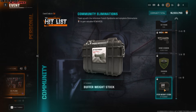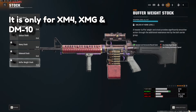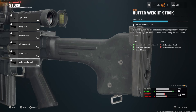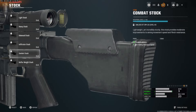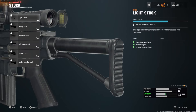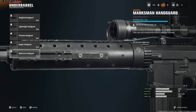Starting at the bottom of the community rewards is the Buffer Weight Stock attachment. It's a stock, so anything that can take a stock will likely get it — launchers and melee weapons won't. It's available for the XM4, XMG, and EM10. It provides vertical and horizontal recoil control, aim walking steadiness, and aiming idle sway — kind of like a mix between the Infiltrator Stock and a foregrip. When unlocked, it might fulfill the role of two attachments, but you can still combine it with the Precision Foregrip to further boost aiming idle sway and horizontal recoil control.